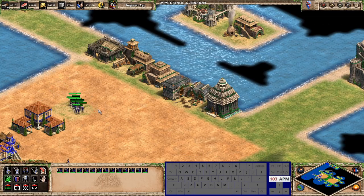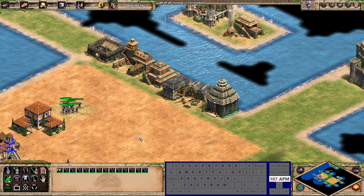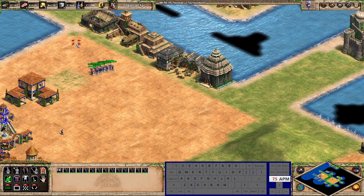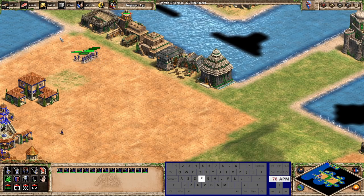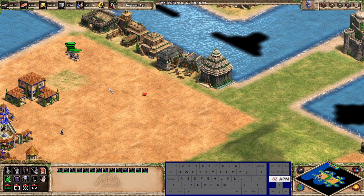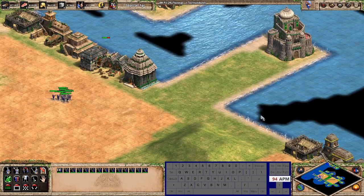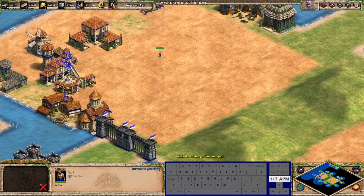For stance hotkeys: aggressive stance and defensive stance are on A, S, D grid. I don't have a no-attack stance bound since I rarely use it. F is for stop. Stop also causes the regrouping jiggle currently, but it's good for getting an instant shot off — units fire immediately on stop whereas attack move has them walk half a tile before shooting.